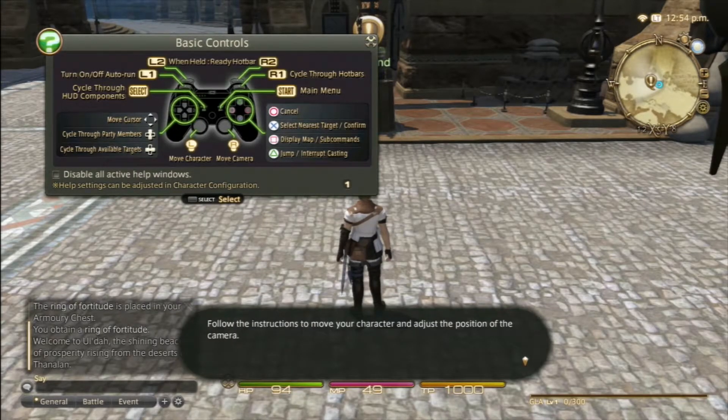Basic controls: L2 and R2 when held is the ready hot bar. L1 is to turn on or off auto run, R1 cycles through the hot bars. Select is our heads-up display components, Start is the main menu, Circle is to cancel, X is to select the nearest target and confirm, Square is to display the map — and we can jump! Triangle is to jump. Move the cursor with the directional stick, move your character with the left stick, and move the camera with the right stick.